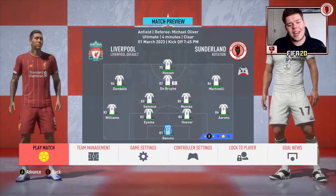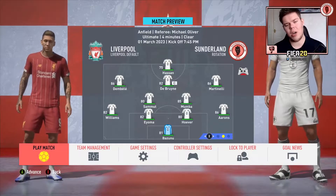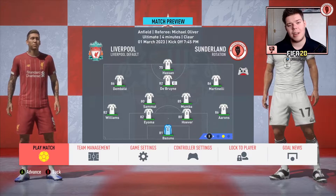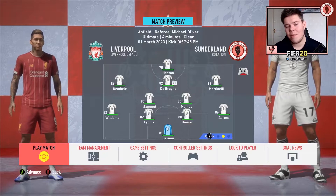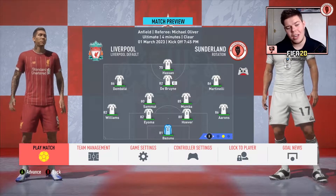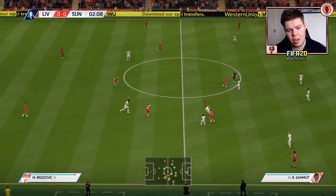Going with the rotation team at Anfield, FA Cup fifth round. Martinelli starts down the right-hand side. Everyone looks pretty decent — the only players under 80 are Mohamed Hassan and Antoine Semenyo, who's on the bench. Hassan is 75-rated but he's now a goal player. Hopefully he can do the business up top with Martinelli and Dembele supplying crosses and De Bruyne supplying through balls.